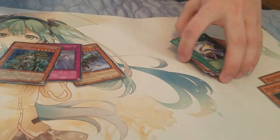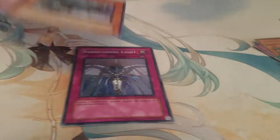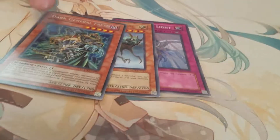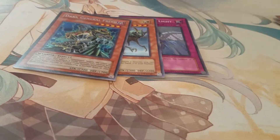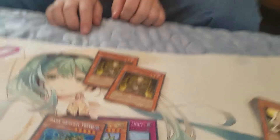Just a little recap: we got a super rare Vanquishing Light, ultra rare Phantom Dragon, and a secret rare Dark General Freed. And then we got two Lady in the Whites, which is pretty cool as well. Thanks for watching guys!